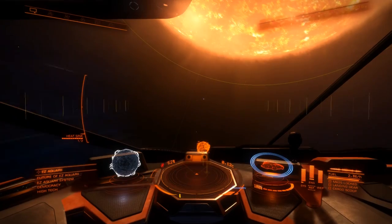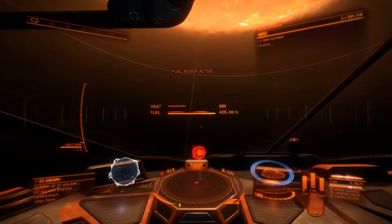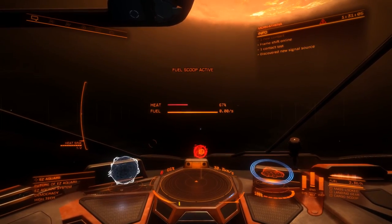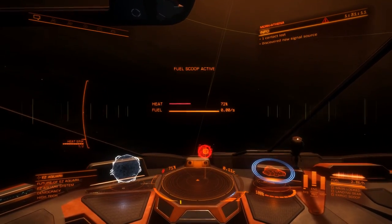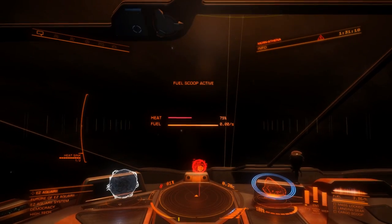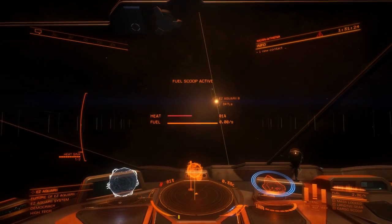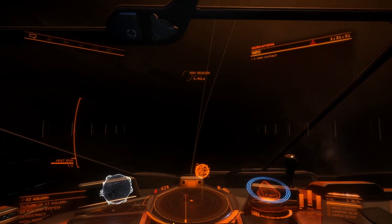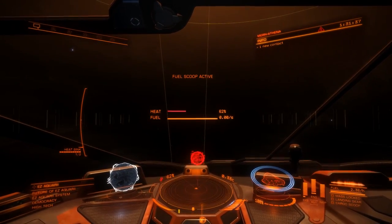Now let's look at fuel scooping. See this yellow line? Don't go inside it — that's when you drop out. If I was to stop here I'm scooping, and you'll see the temperature moves. I find it's better to circle the star, like I'm doing here. You'll still gain heat, but you can vary your distance a lot more. So if you're getting hot, you could just pitch away a little bit, back off, lose some heat, then come back in again. It's a much more efficient system for scooping fuel without getting too warm — and you're still gaining the same amount of fuel.